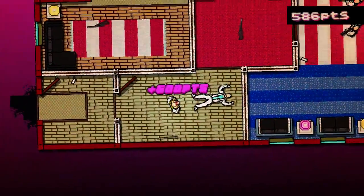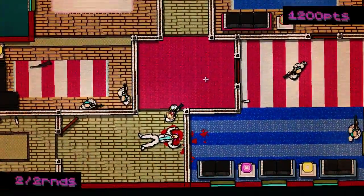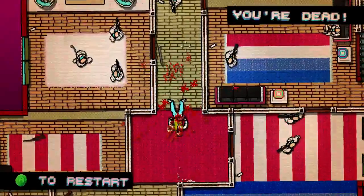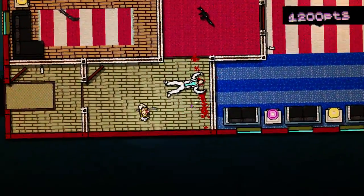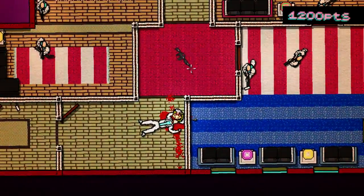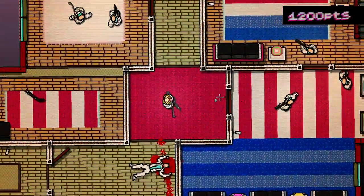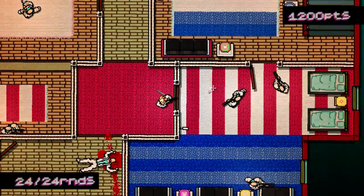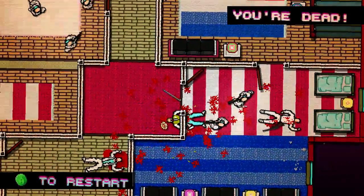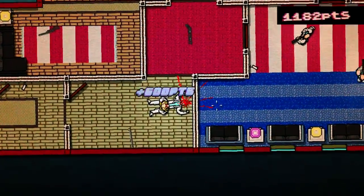That guy came out of nowhere — holy cow! Don't be afraid of dying — I will do my best. I should use my little peek-around ability a lot more frequently. I might just mow these dudes down — I got 24 rounds on this gun. That didn't go well. Those guys are going to come right at me too. Re-evaluate that strategy. Give it another shot here.